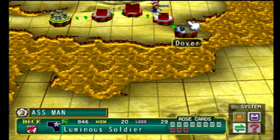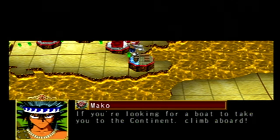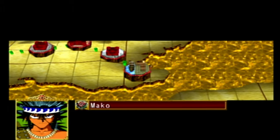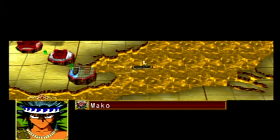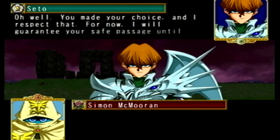Unfortunately, I can't say the same thing for what the choices between the two routes actually do. All it is is just a different set of battles given to the player, with a minimal impactful higher difficulty curve on Kaiba's side. The choice doesn't really impact the story that much, but for the sake of the review, I'll start on Yugi's side.